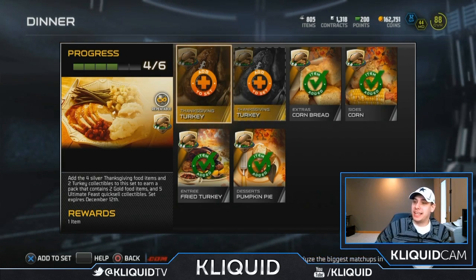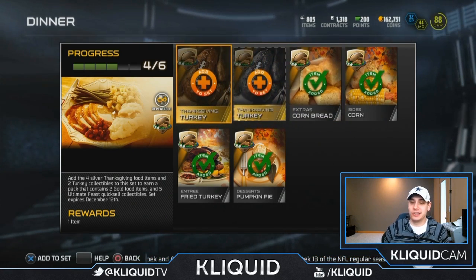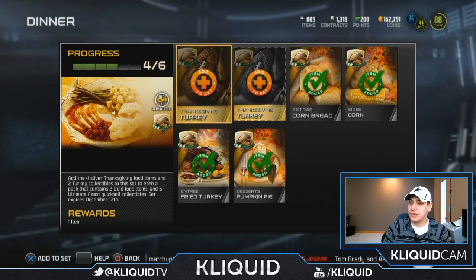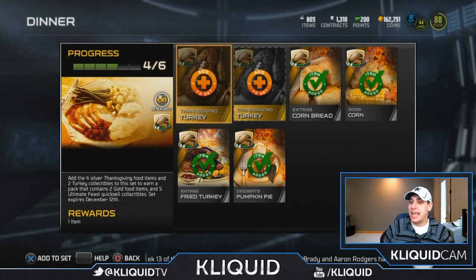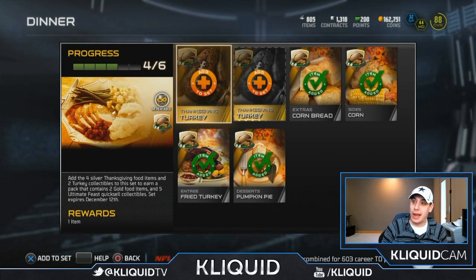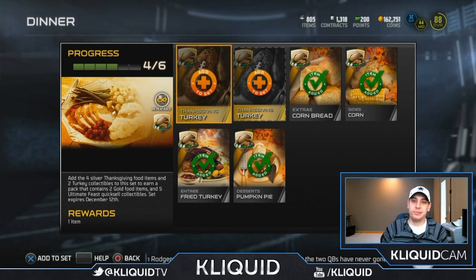Today guys, what you're going to be watching me do is open up one of these dinner packs. I just need to finish this set by throwing in two of the Thanksgiving turkeys, and then we will get a pack which contains two gold food items and five Ultimate Feast quick sell collectibles, which as we know are all crap. But I wanted to do this so you guys can see kind of what's in them, see if it's worth it to complete.